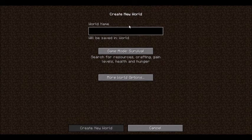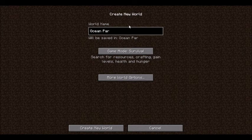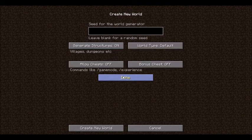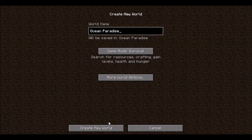Let's just call it Ocean Paradise, and I'm actually going to go ahead and use that for the seed as well. We are going to generate structures on, we are going to do a bonus chest, and I like to allow cheats — I'm not going to necessarily use them — but we are going to go ahead and create a new world.